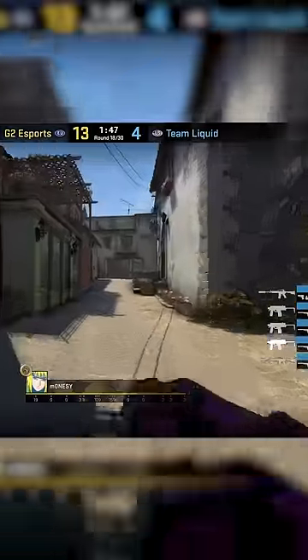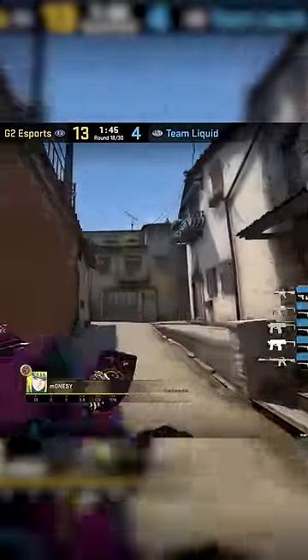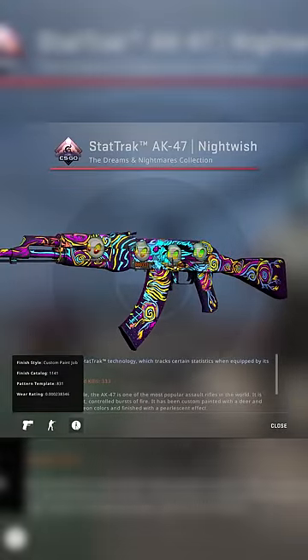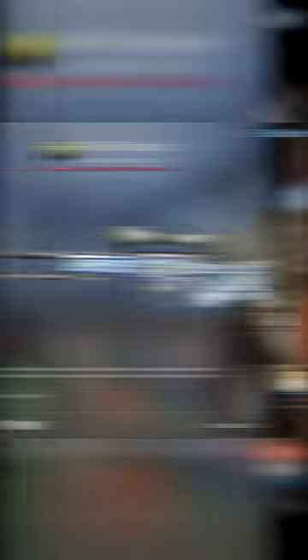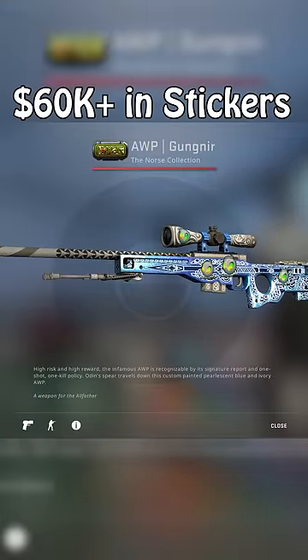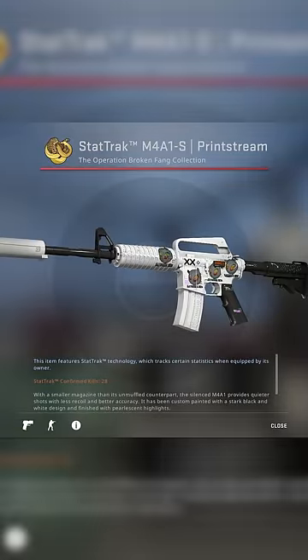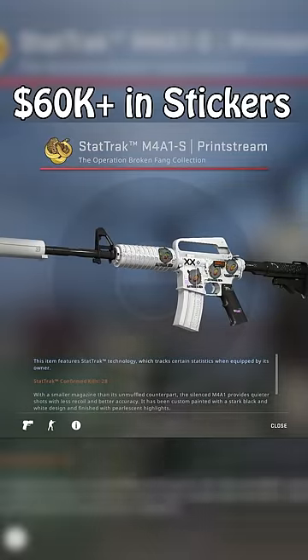While these skins may be impressive, they're still some of the cheaper things in his loadout. For example, he's got the lowest float stat-track Knight Wish in the world with four Dignitas hollows. He's also got a low float Gunny with four Dignitas hollows, and a low float stat-track factory new Printstream with four Dignitas hollows as well.